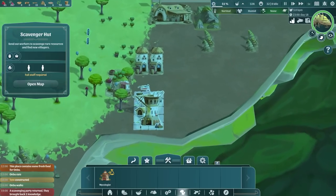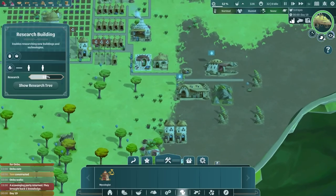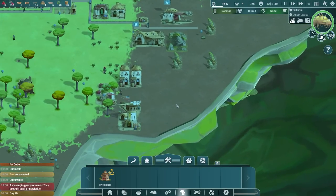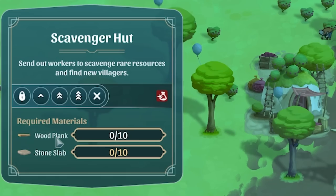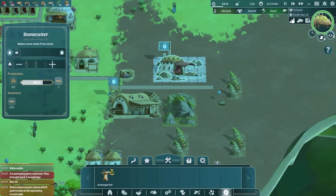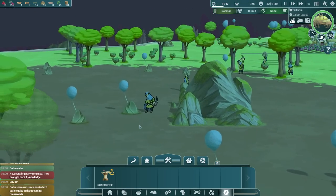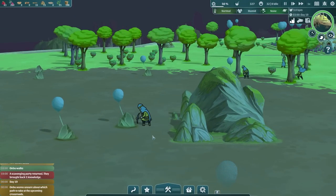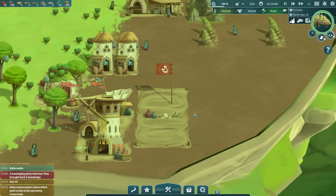It might be worth building another scavenger hut. I've got quite a lot of people and not too many jobs. So let's put another scavenger hut down there. That needs planks and slabs - we've got enough planks but not enough slabs. So I'm going to unpause the stone cutter. Look, there's lots of people collecting stone. I love the graphics in this game - every time I play it I'm just like, oh it's so good looking. The scavenger hut is going up, and once it's completed someone will come bash it with a hammer.